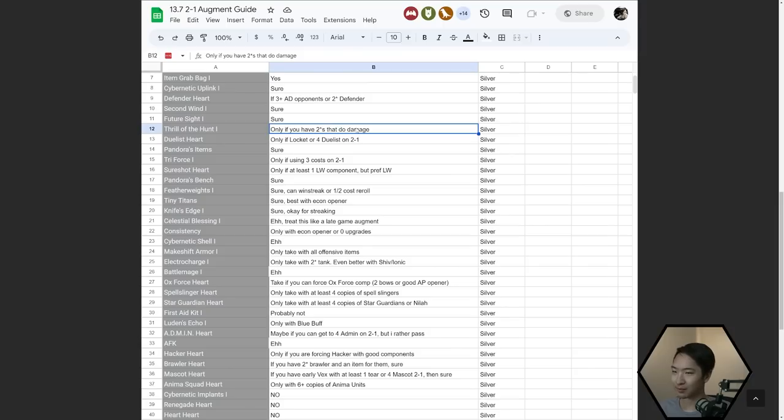If you don't have any two-star units, you're not going to get any Thrill of the Hunt procs. If you have someone like Renekton 2 who does decent damage, you'll get a lot of benefit. Something that wouldn't work well would be if you have like Poppy 2 and Rell 2 but no damage dealer. Duelist Heart — only take this if you can build a Locket or have four Duelists.